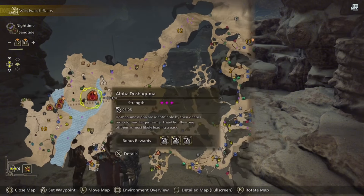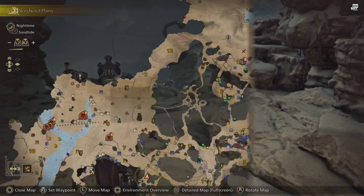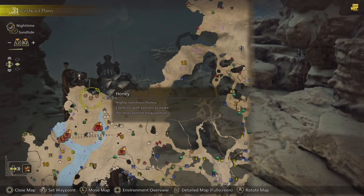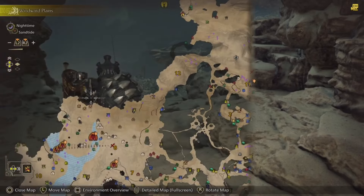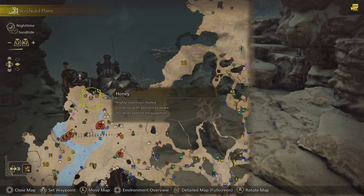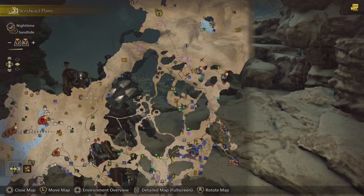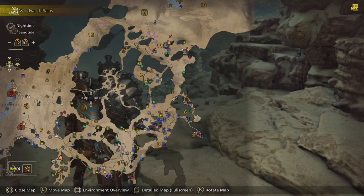You can see more creatures up and down the river, as well as herbivores, and you can find honey. Honey is important because you can combine potions with the basic green herbs and honey to craft mega potions — though the game gave you hundreds already. It's just good information to have if you're exploring and don't have a chance to return to camp.